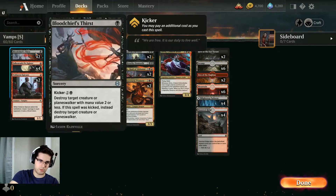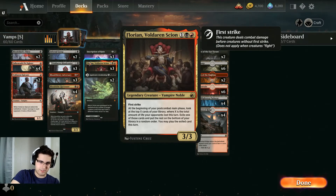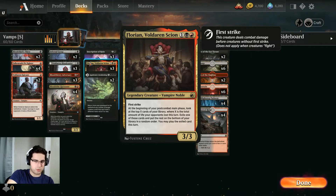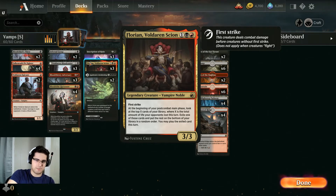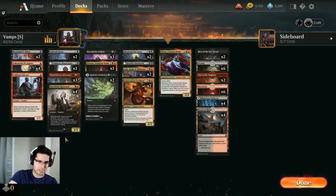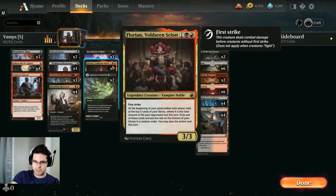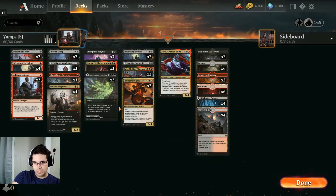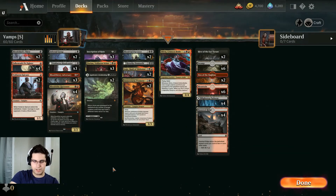Also some more efficient removal with Bloodchief's Thirst and Infernal Grasp. Florian is our main card advantage engine. At the beginning of your post-combat main phase, you look at the top X cards of your library, where X is the amount of life your opponents lost this turn. So you have your big combat step, deal a bunch of damage with your aggressive creatures, then you get to look at that many cards off your deck and take one — just until end of turn, though, so you do have to play it right away and be wary of mana concerns.